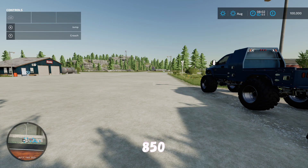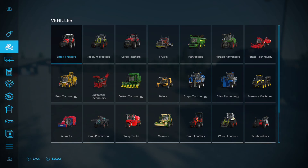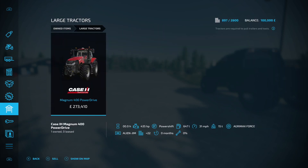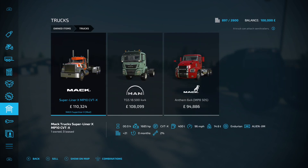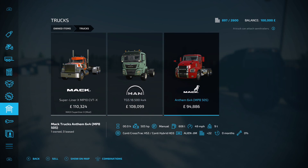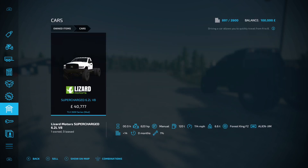From an equipment perspective, under medium tractors we've got the New Holland T7 275 HD. On the large tractors we've got the Case Magnum 400 Power Drive. On the trucks we've got the Mack Superliner X MP10 CVT X - if you have that mod installed, obviously if you haven't it's not there. Then we've got the MAN TGS 18.500 4x4 and the Mac Anthem 6x4 MP8 505.